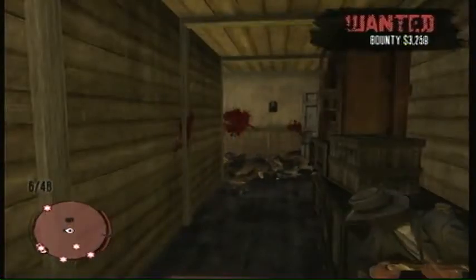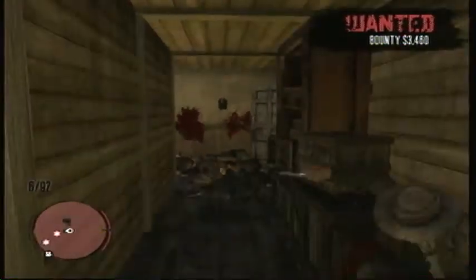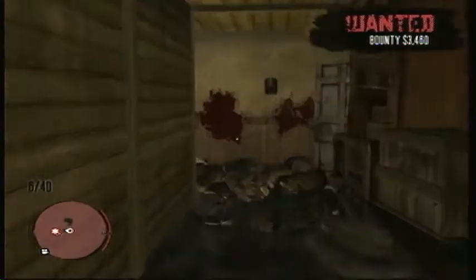It's the jail type area by the train station — I'm in Armadillo right now. Once all the lawmen are gone and your wanted thing is away, you can use your pardon letter. You can get the pardon letter by doing missions. I just got them; I never bought them — I don't think you can buy them, but you can just get them.